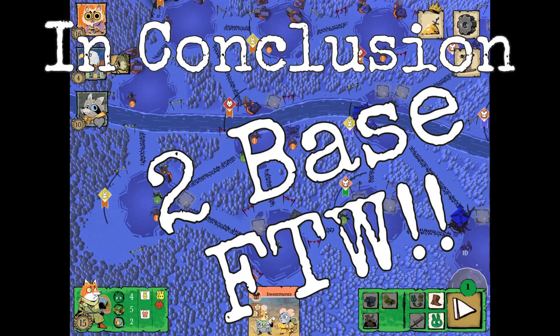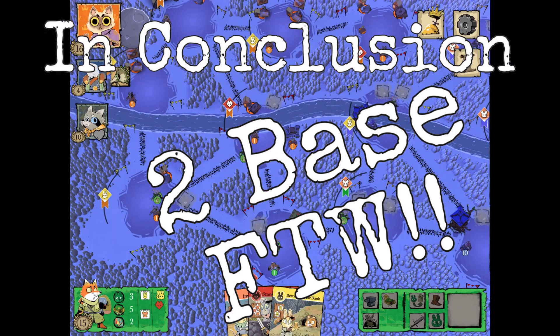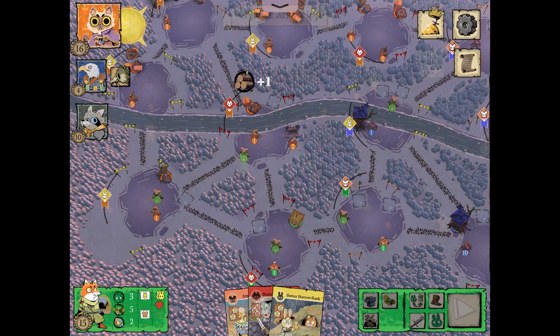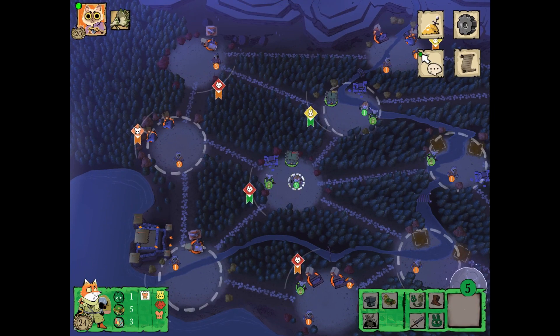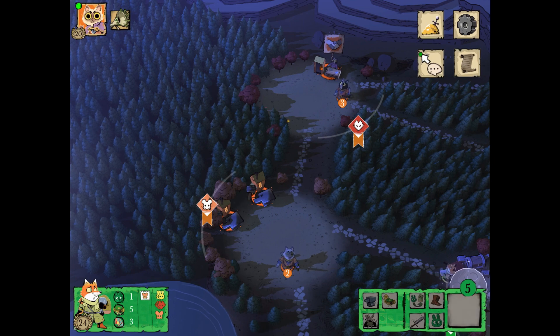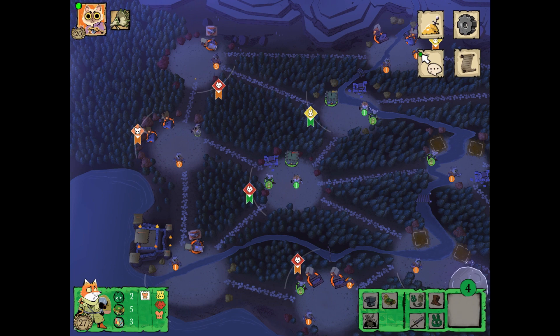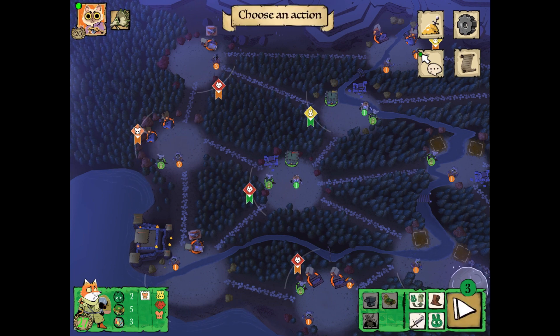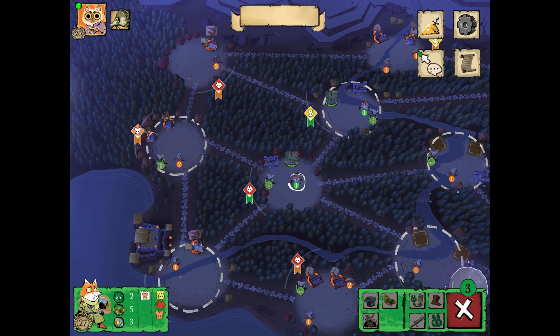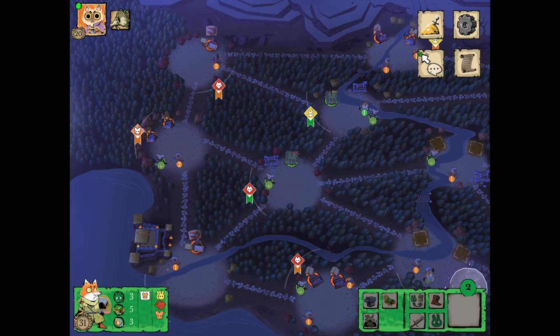Putting the data together, it's all pointing towards two base for the win. When we played, it really is a lot more flexible with two bases, and the cards you get is the defining factor. The Root game is so about cards. The Woodland Alliance are even more about cards than other factions, and having the ability to craft and score big VPs, or mobilize your cards into sympathy, just makes the two-base approach and that extra card so important. Give it a try, let us know what you think in the comments, and let us know if there's other types of analysis you'd like us to do. Smash that subscribe button!